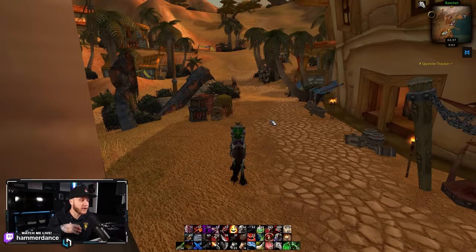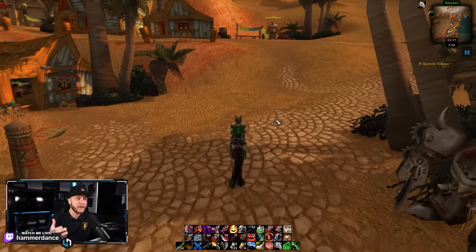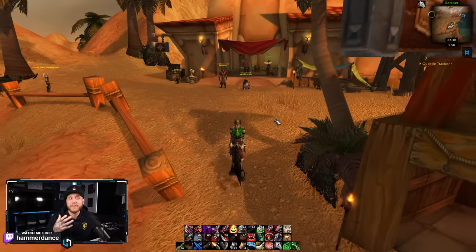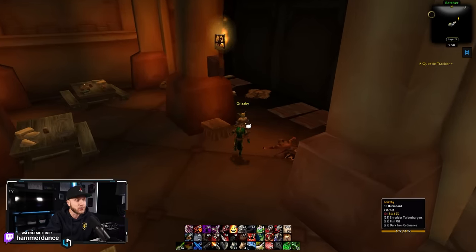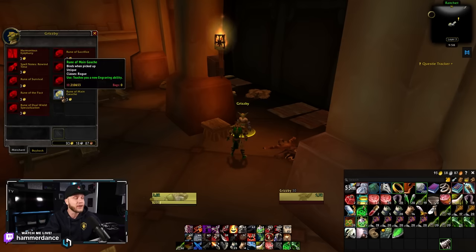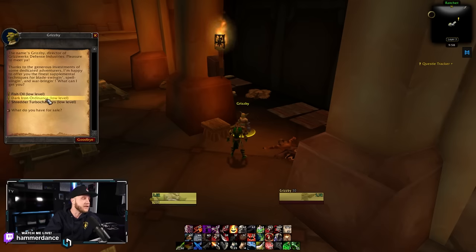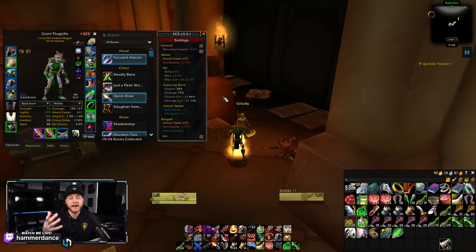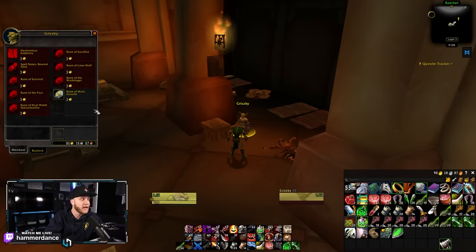For those Phase 1 runes, back in Phase 1 you needed to farm some mats including Dark Iron Ordinance in order to unlock the vendor and purchase your runes. Right now it would cost you between 50 to 60 gold depending on your server — some servers might be even more. But now you do not need to do this any longer. You can come right here in Ratchet, speak to Grisby, and just purchase the rune for 3 gold. You no longer need to hand in the Fish Oil, Shredder Turbo Chargers, or Dark Iron Ordinance. You can just talk to him as a vendor and pick up your rune — I was just able to obtain Main Gauche. This is pretty big for some other classes, especially Warriors and Shamans — the dual-wield specialization rune is now just purchasable for 3 gold without going through all that trouble.